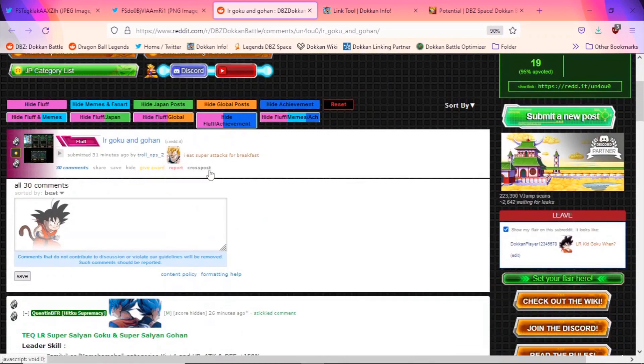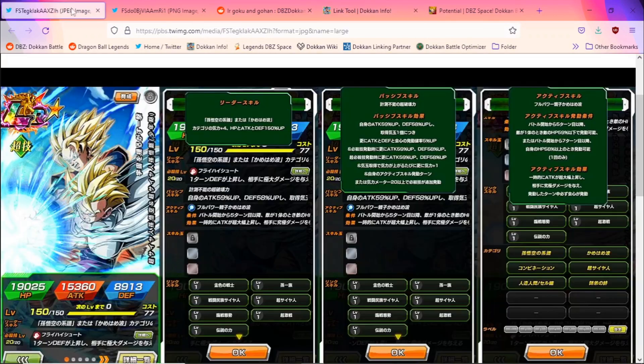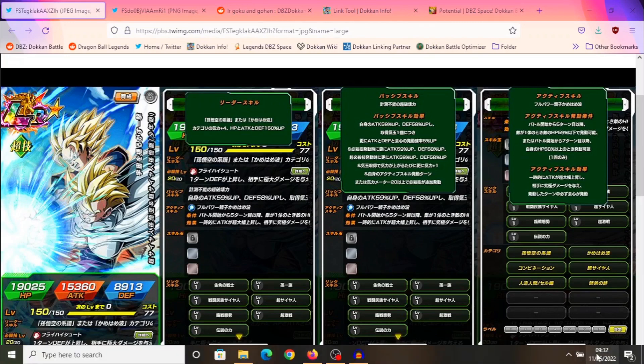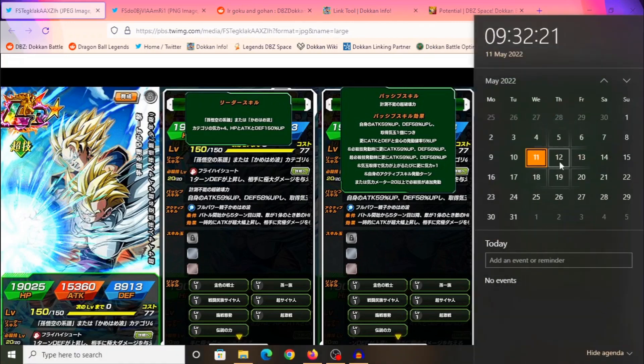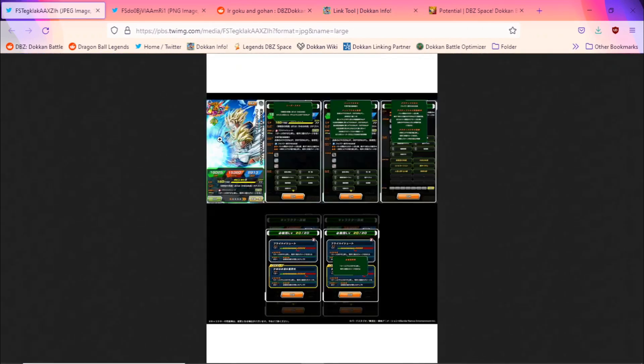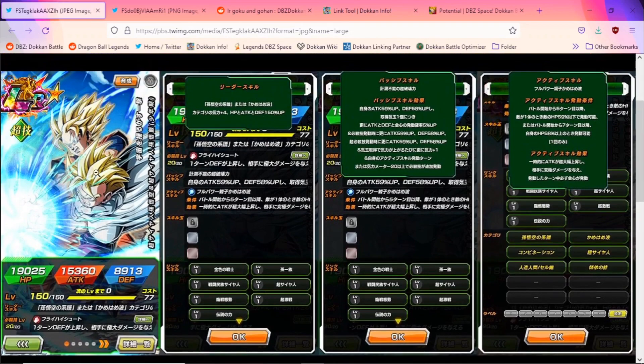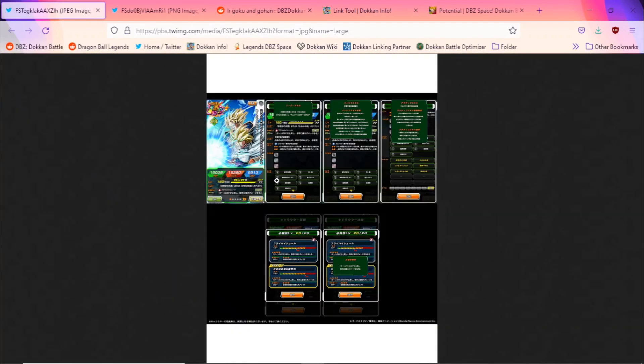Thank you guys for watching. Let me know what you think of this LR Goku and Gohan. Remember they will actually link up with the Goku slash Gohan exchange unit, as this is Goku and Gohan. As for data download, for me it will drop on Thursday morning at around 3 a.m., so we're looking at about 17-18 hours. The unit will actually drop on Friday. As of me recording this, global has not tweeted this out yet, but I think global will tweet it out later — they're usually very late with this. Anyway, I may throw a multi or two just because this unit looks so cool. Catch you guys in the next one, peace.